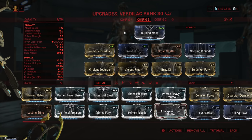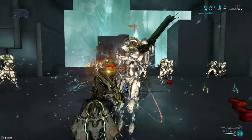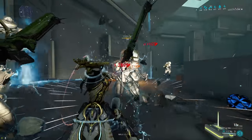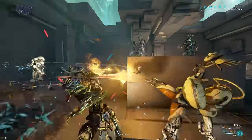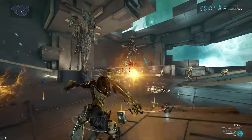We have Berserker Fury for attack speed, then unranked Virulent Scourge and Vicious Frost for a small amount of viral, and finally Bossed Kill to really boost slash. This setup is all about taking advantage of the fact that the projectile cannot proc slash — so you use the whip to proc slash and the projectile to proc viral. It's definitely the more powerful of the two, especially since there are some shenanigans going on between the projectile and Condition Overload with some weird scaling, though I feel that's likely to be changed in the future.